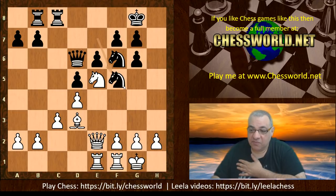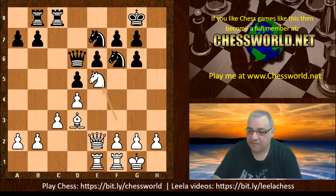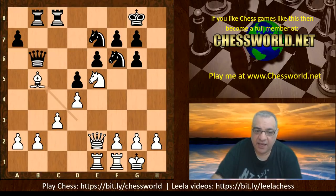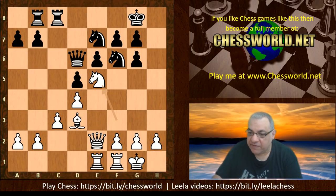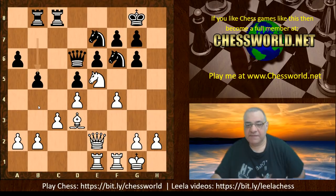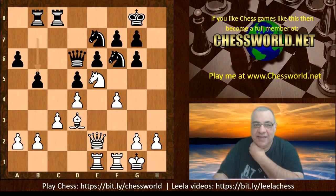White also has a counter structural plan with the added perk of blowing apart king safety. White's structural plan thematically — it's a kind of French defense structure — is something like this, which would weaken g6 and leave a backward pawn on e6. Both sides can inflict structural torture if we look at this from a fundamental pawn structure perspective, but king position and king safety will factor into these plans. Black plays a curious move which seems to accelerate and provoke white's plan anyway, by playing Knight f5.